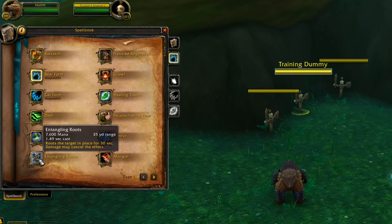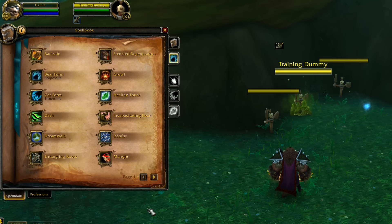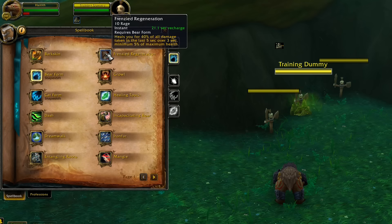Entangling Roots is unchanged — it roots the target in place and stops anyone from running toward you. Frenzied Regeneration has big changes: it's no longer a straight heal but a methodical one, very much like Death Strike. It costs 10 rage and heals you for 40 percent of all damage taken in the last five seconds, over three seconds — with a minimum of five percent of your health. You want to time this after a huge hit to help the healer top you back up.